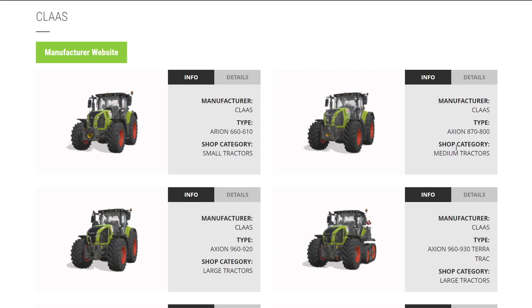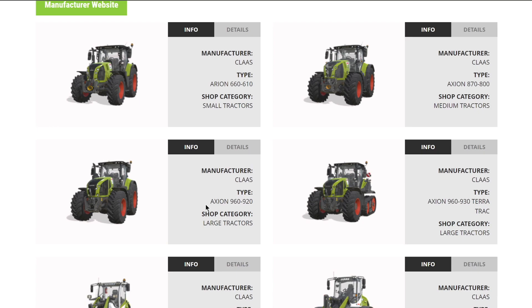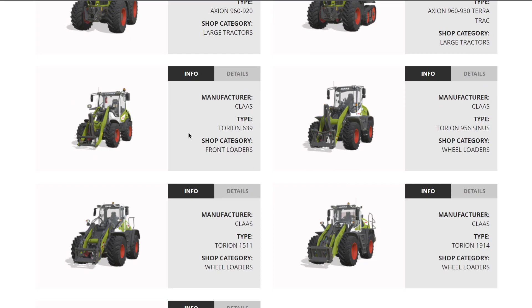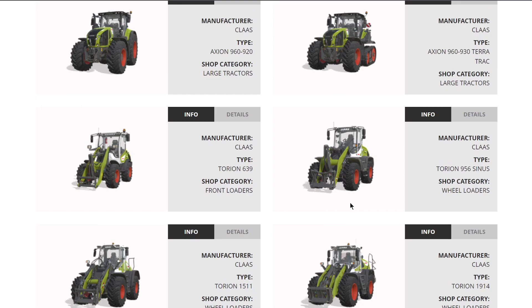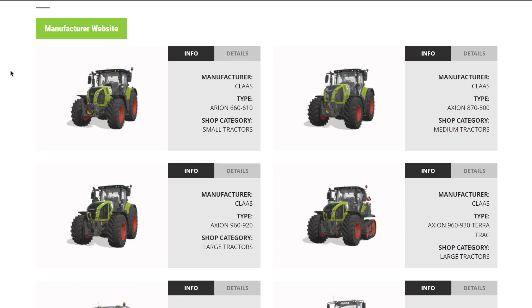From CLAAS we're getting quite a few things, but one is still missing. We know we're getting the Lexion 660, the Axion 870, the Axion 960, the Terra Trac version, and many different Tauros wheel loaders and a telehandler. However, the Xerion is not in here, so no articulated four-wheel-drive style tractor from CLAAS - we're also not getting their smallest tractor. Surprising those two were cut out as they represent opposite ends of the spectrum; they could be coming as mods.